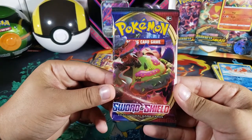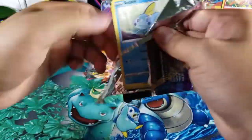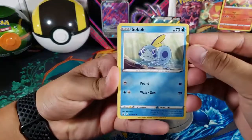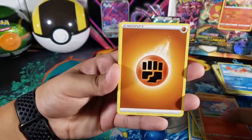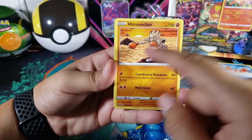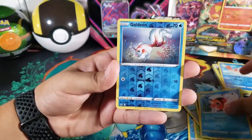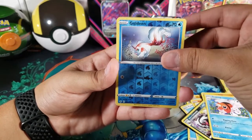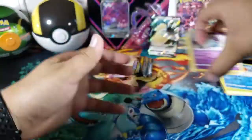The next pack is a Snorlax pack so let's continue and see if the luck keeps going. We're doing very good — two packs and already a V card. Here's the code: one two three four one two. We got Sobble, Maractus, Mudbray, Ponyta, Scorbunny, Fighting Energy, Hitmonchan — we got Hitmonlee in the first pack so that's pretty cool, I like how they did that — Galarian Linoone, Seekingthen Goldeen reverse, just a common, and for the last card we got Poltergeist, just a regular rare.